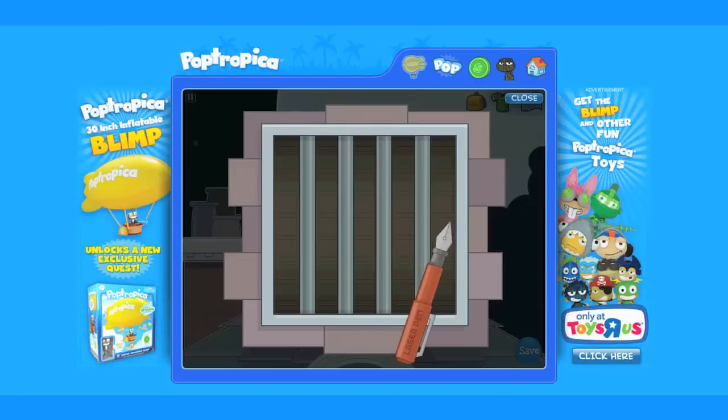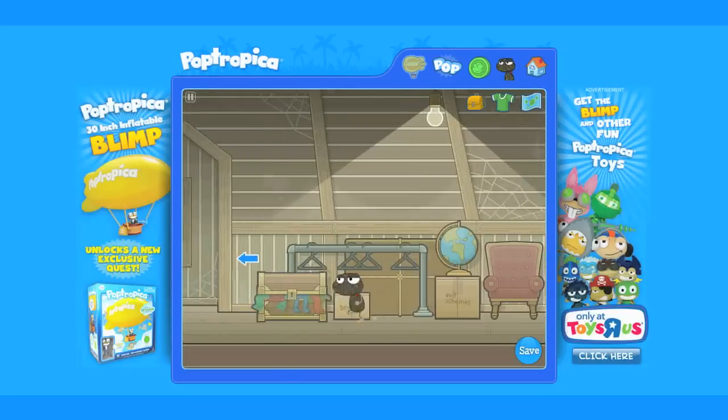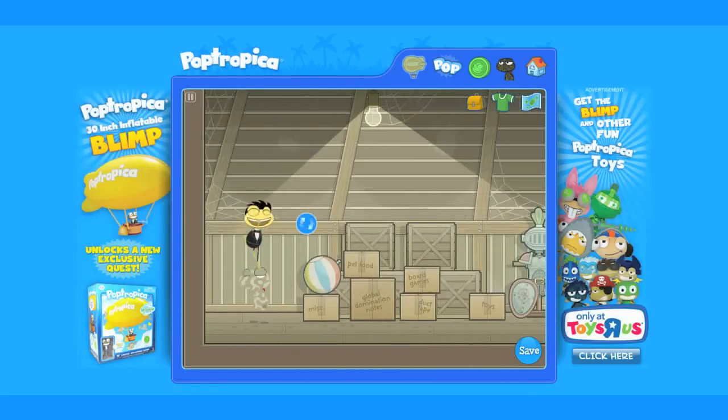Once at the top, click on the grate. Use that laser pen to burn your way in. Once inside the attic, move to the left and help your fellow agent. He'll give you the grappling bow tie — that'll be a lot of fun to use. Awesome, put that on.